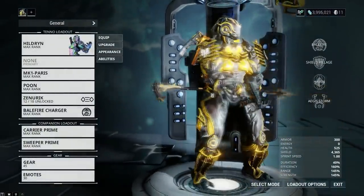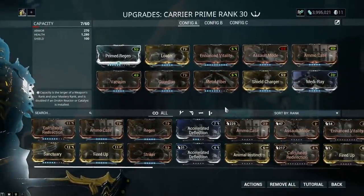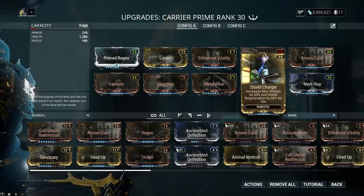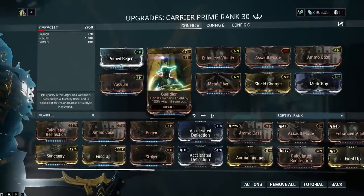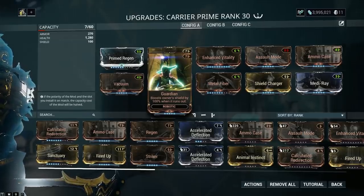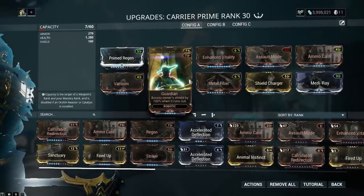A few more things that make Hildryn quite strong is the Carrier Prime sentinel. There are two mods that really help out her shields. Number one is Shield Charger - increases max shields by 60% and shield regeneration by 60% for 10 seconds, which is absolutely amazing on a shield-based Warframe. This gives you more shields over time, great survivability. The second one is Guardian - boosts owner's shields by 100% when it runs out. So when you hit zero and go invulnerable, it goes straight back up to 4,000 and you can recast your ultimate and fly around for the next half hour. I'm pretty sure you can put these on most Sentinels, but Carrier Prime is king.